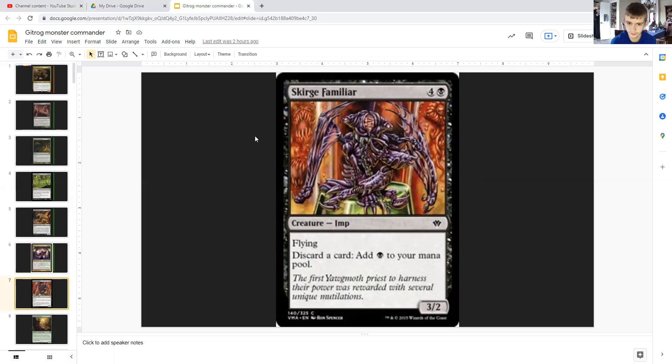Scourge Familiar costs four generic and black — it's an imp with flying, 3/2. You can discard a card to it to add a black mana to your mana pool. This could be an infinite combo up to a point, because you discard a land card, add black mana, and hopefully draw into more lands. Eventually you'll have discarded all your lands, but it's still a nice card that can get you a lot of mana.